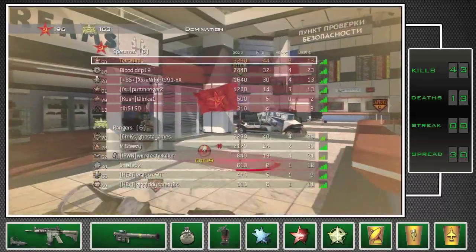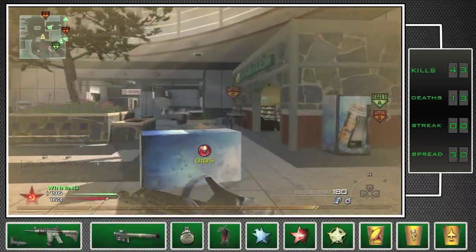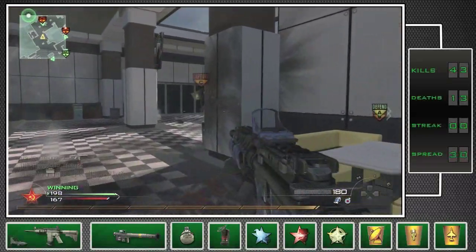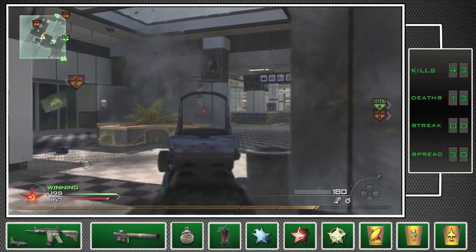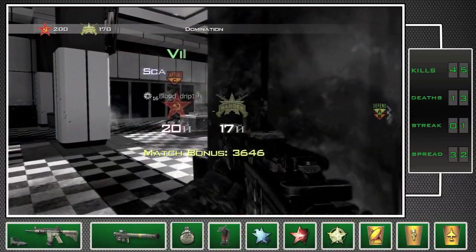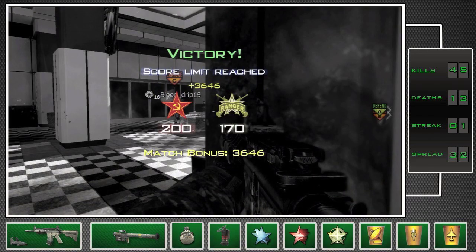I hope you liked this first episode of the Beginner's Guide to Modern Warfare 2 with an Assault Rifle. The next episode is going to be either an SMG or sniper rifle one. Thank you guys for watching — final score on this game was something like 43 captures, 45 kills, and 13 deaths or so — we won, which is all that matters. Please rate this video, check my channel, and I'll see you guys next time.